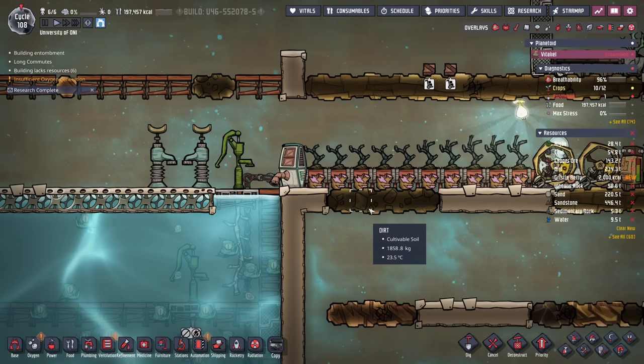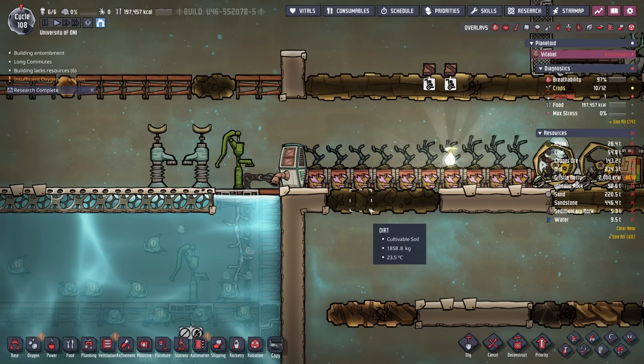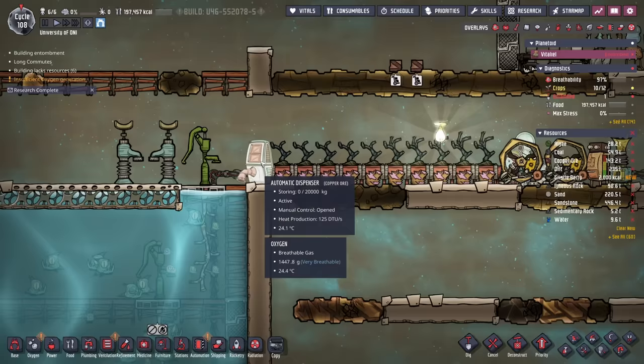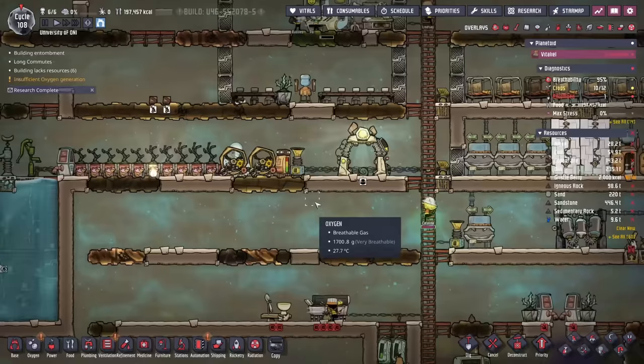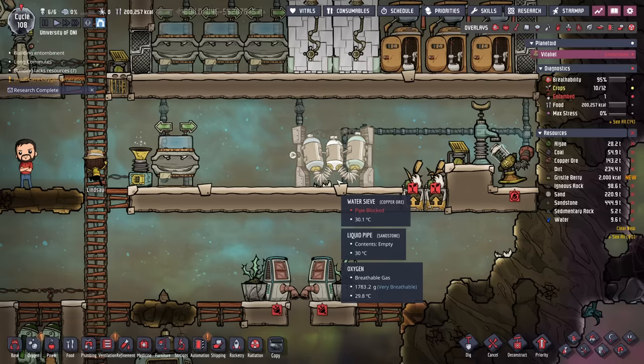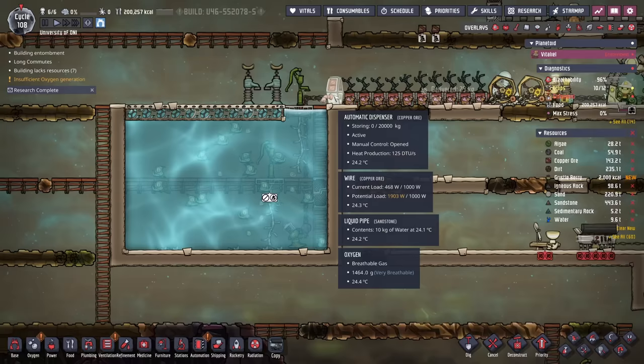Now, if this was a real colony of mine and not one I was using for instruction, I wouldn't have done the system this way. And if I did, I'd probably still put a sink in place to save the duplicants the errand of disinfecting the automatic dispenser and anything else that particular duplicant touched before washing their hands. I'd also try to find a critter that could eat all the polluted dirt for us — that way, the duplicants wouldn't have to move the polluted dirt around the base anyways. Lots of different ways to skin that pip; this is just the way we chose to do it this time.